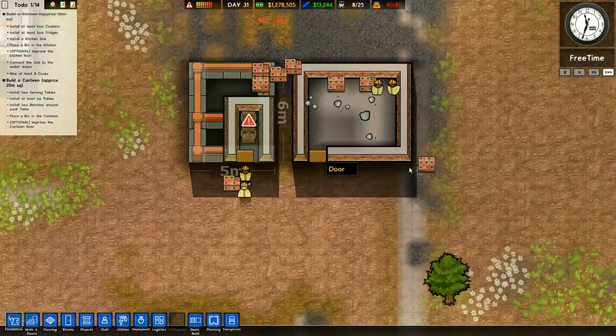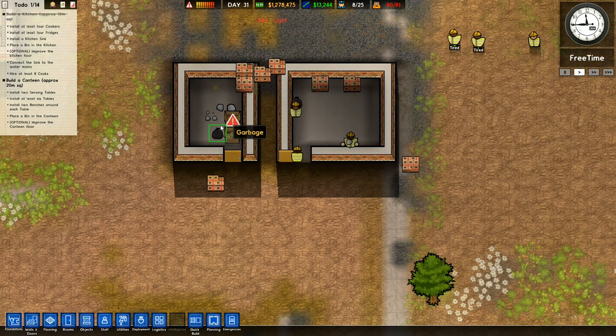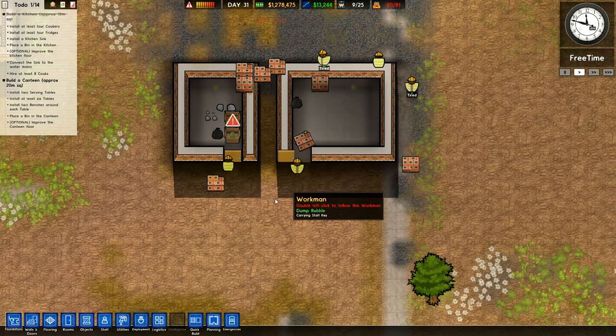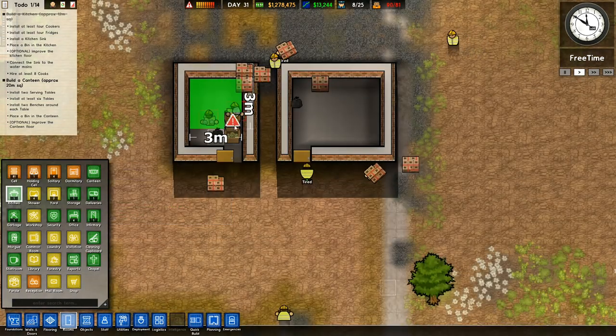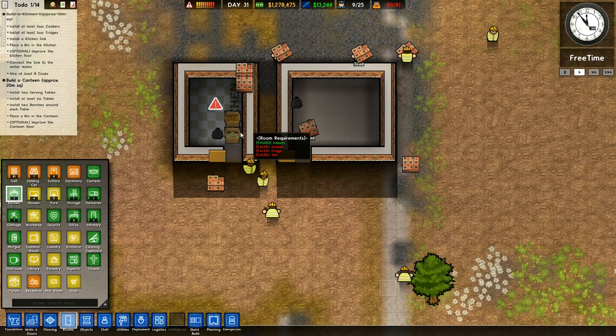Apparently it takes a while to keep these guys under control. We've now got these as big as they should be. So I've got that bit there, then I need to go back to Room over here. Kitchen. And that needs to be there. So we've now got a bigger kitchen.